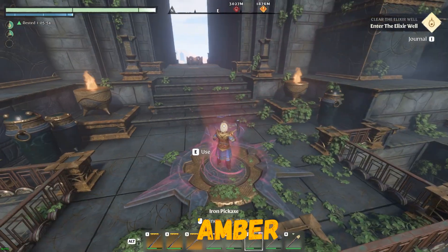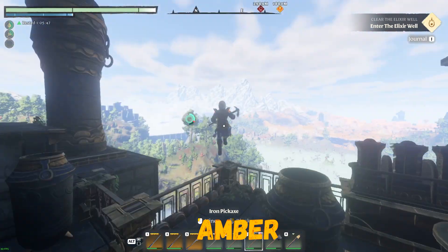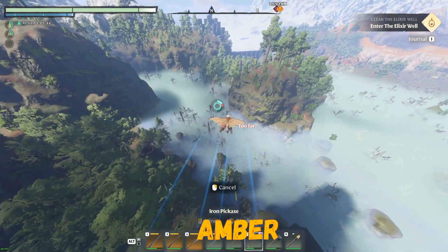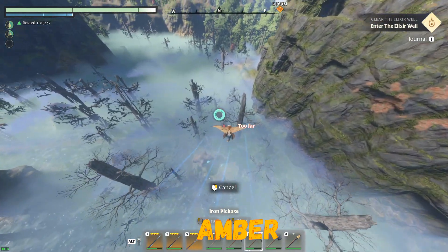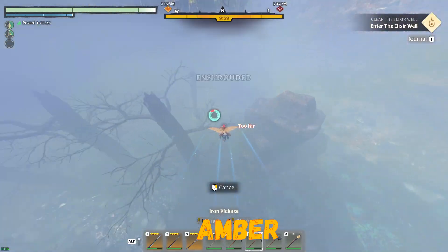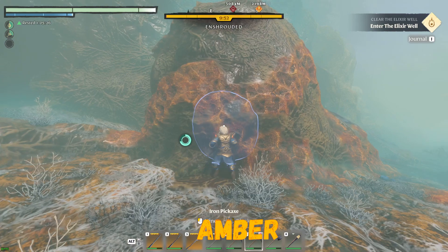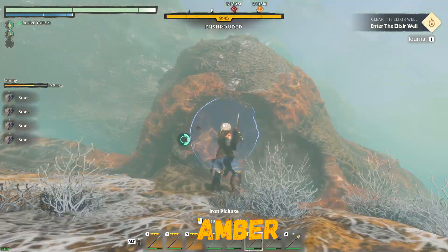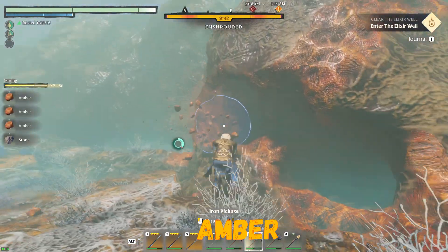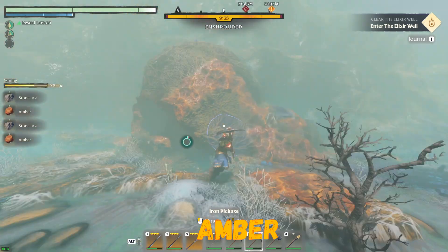The next resource is amber. This resource is only found in the shrouded area, and you probably won't even know it exists until you have a recipe calling for it because it's pretty well hidden. As far as we know, amber is only in this biome in the shrouded area. There's a lot of orange colors in the shrouded area, so just make sure you find the bright one.